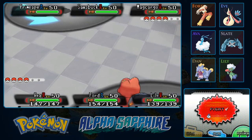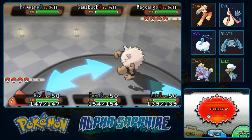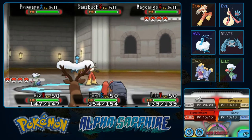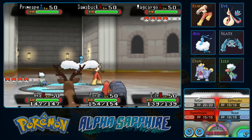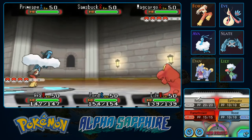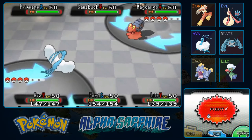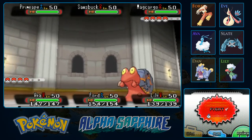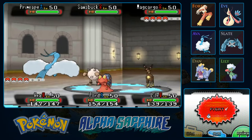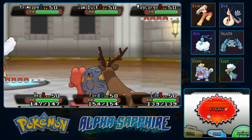It's almost like a guessing game where you have to say: what move could I use that would be fairly good against all three of these Pokemon? For example, I could Mega Evolve and use Return — a Fairy-type attack — which would be super effective against Prime Ape, even against Solus Buck, but not very effective against Magcargo. So I'm running through all 11 of my attacking moves here.